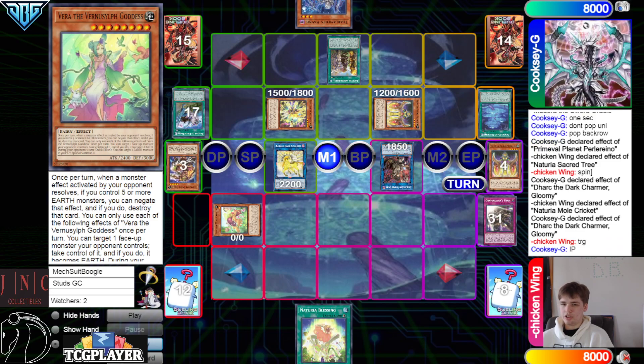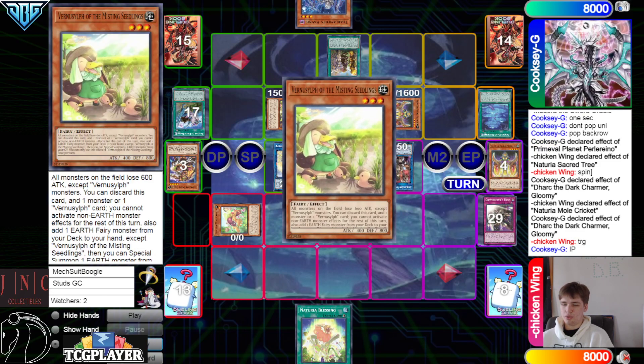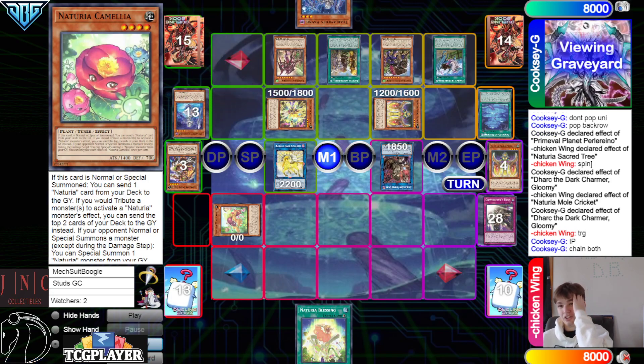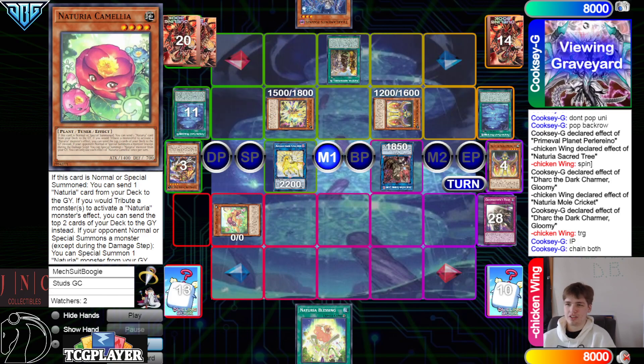Dark effect target IP, chain Keldo, spin back Medora, Keldo, Duck, Camilla, IP. They're gonna chain their Medora and their Keldo to spin back six — there's four, five, six.